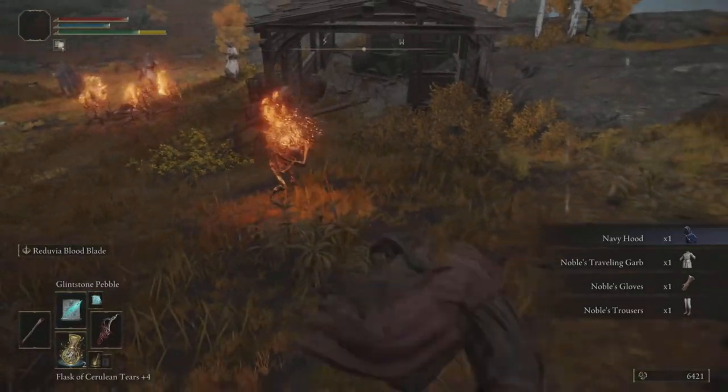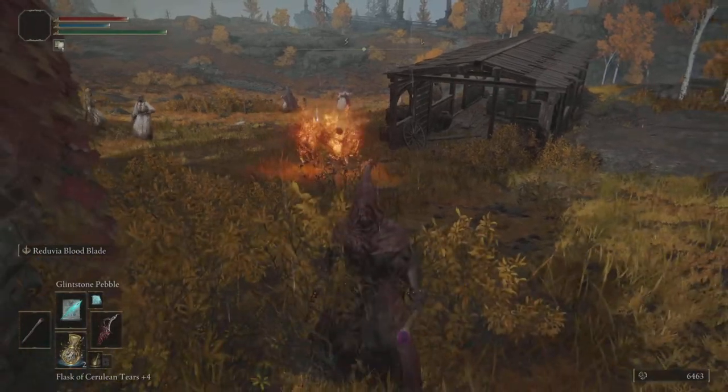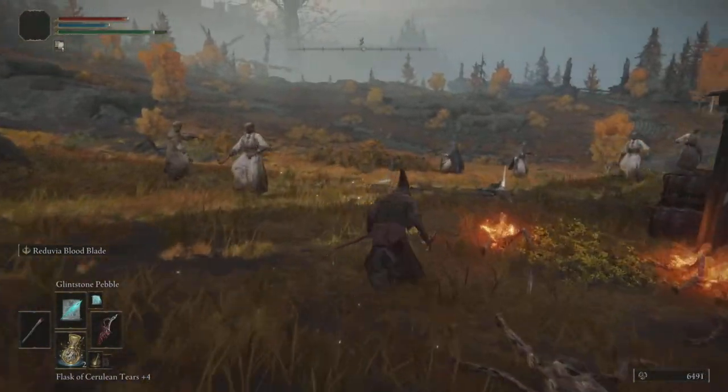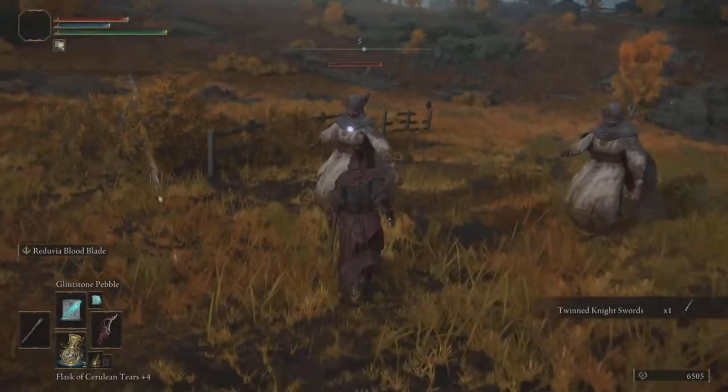So then the next thing we will do, we will just jump straight past the fire, the little bonfire area, because these enemies are going to get up and they're going to explode. So you want to take a step back and the moment they explode, go back and collect the twinned knight swords.